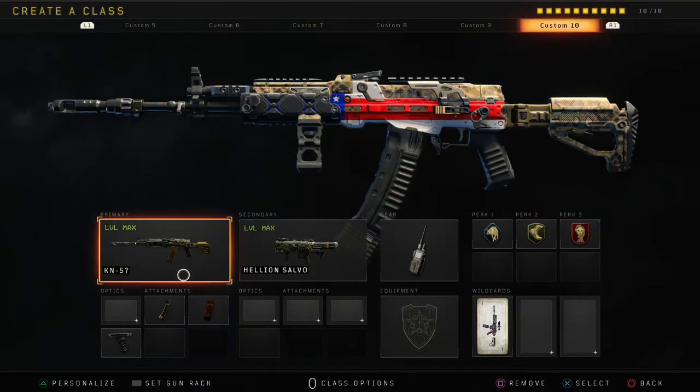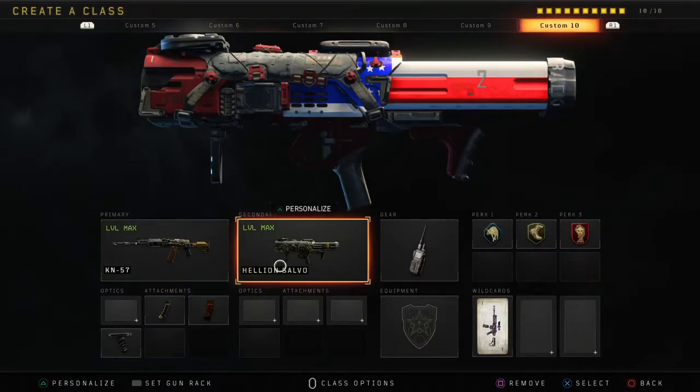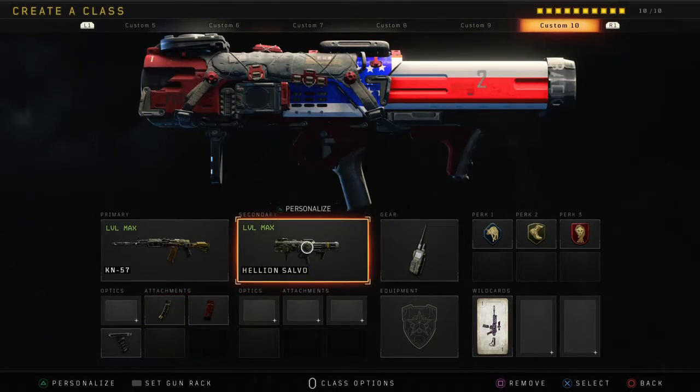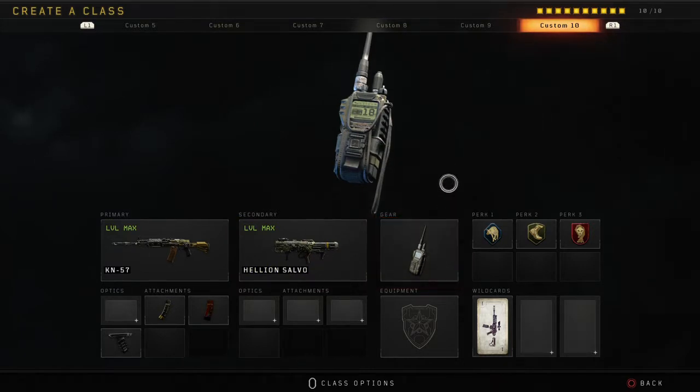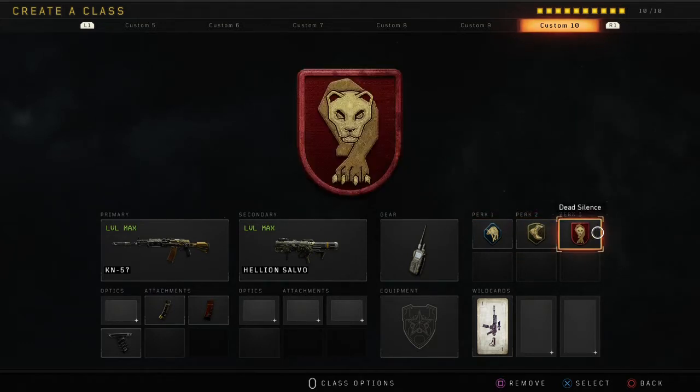For the KN I have hybrid mags, extended mags, and grip. I have Cosmic device, perk one Scavenger, perk two Lightweight, and perk three Dead Silence.